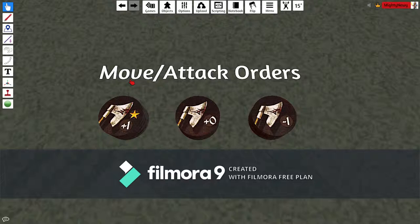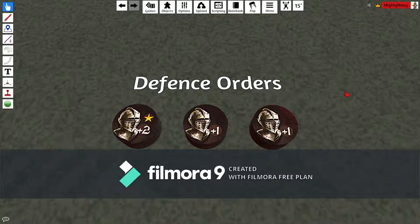If you want to move your units, either by moving them into an open space or attacking an occupied space, you need to play a march order. This can either be a plus one, a zero, or a minus one. When you're just moving into an open space it doesn't really matter which one you play. It's only when attacking that the number comes into effect.